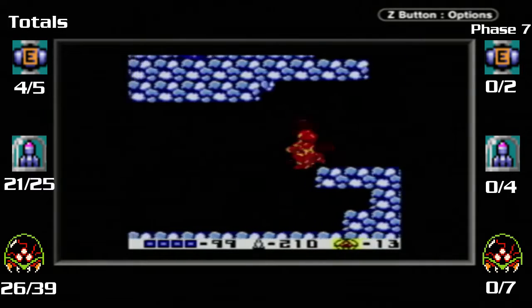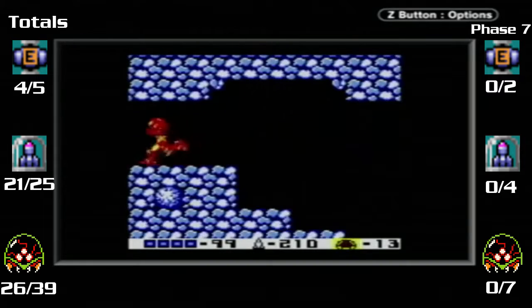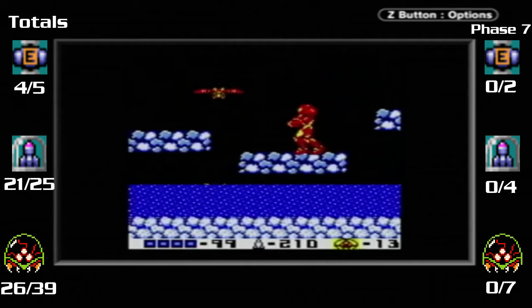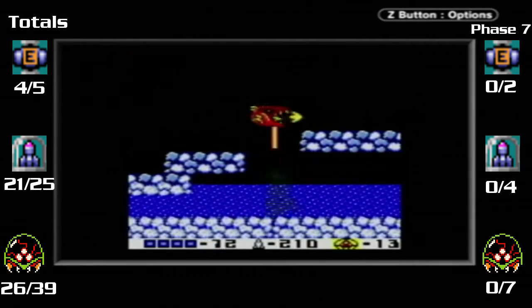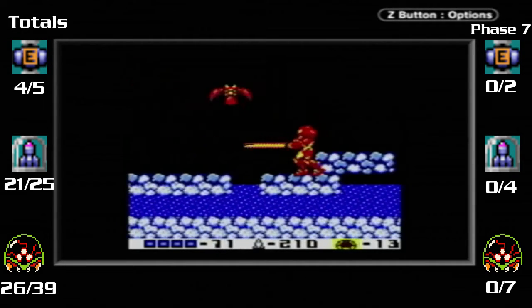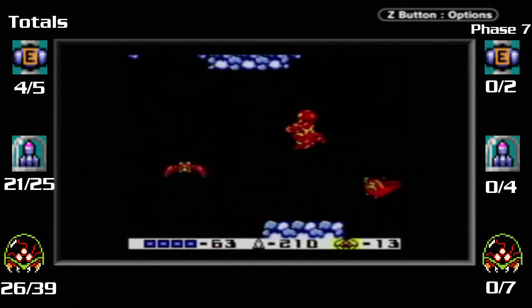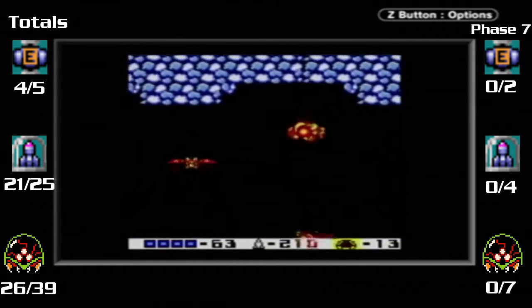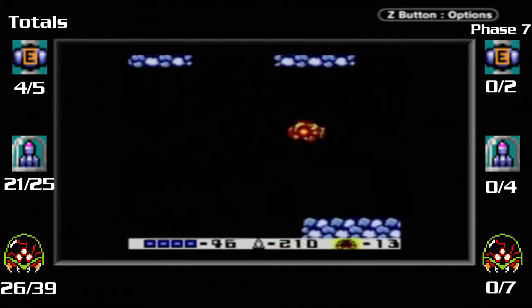210 missiles. Geez, we're already at 13 minutes? These enemies are cool - they drop bombs down, and they can actually drop stuff as well. Might want to just avoid them if you can - any of those creatures coming out of the lava. But they do drop a lot of energy. Hey, you came out of the ground - you shouldn't be allowed to do that.